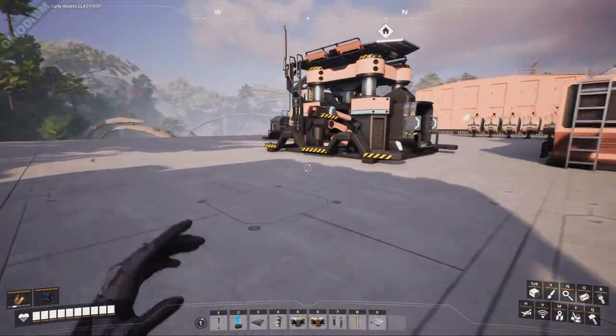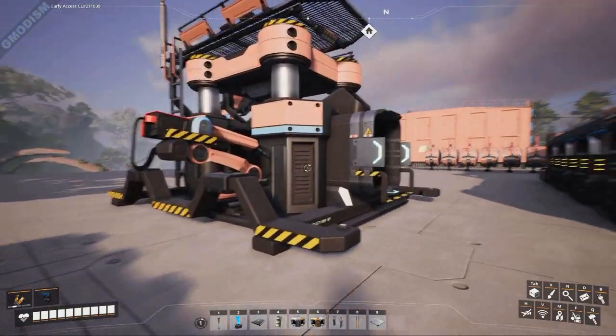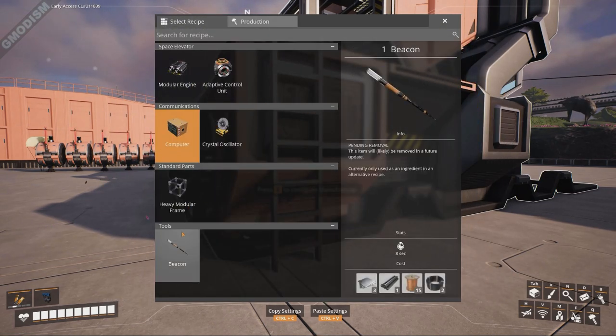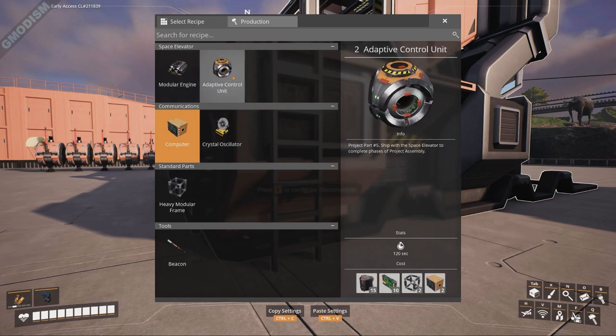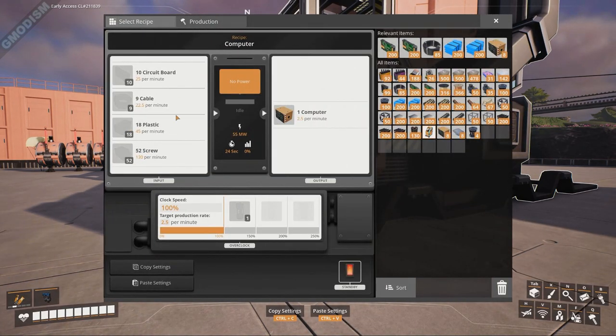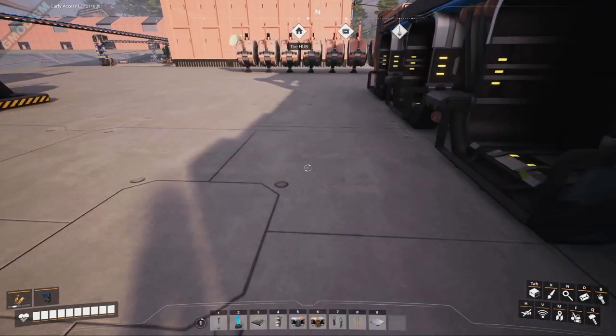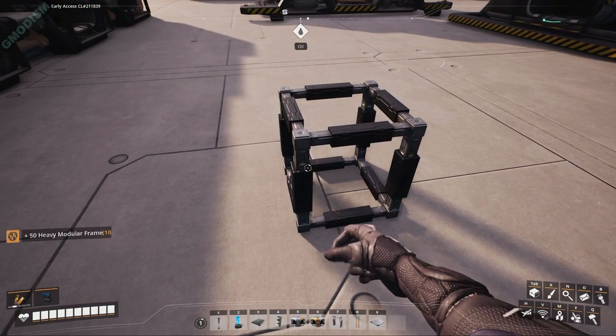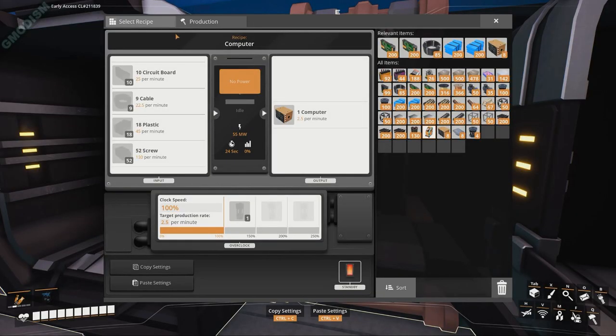We have the output of plastic from the new setup combined with the old factories, so we've already covered plastic pretty well. This episode we're doing computers. For screws - 130 per minute - if you saw last episode, we made some heavy modular frames and those required a lot of screws.